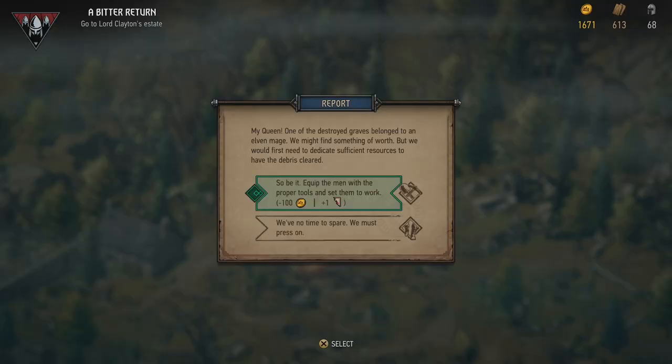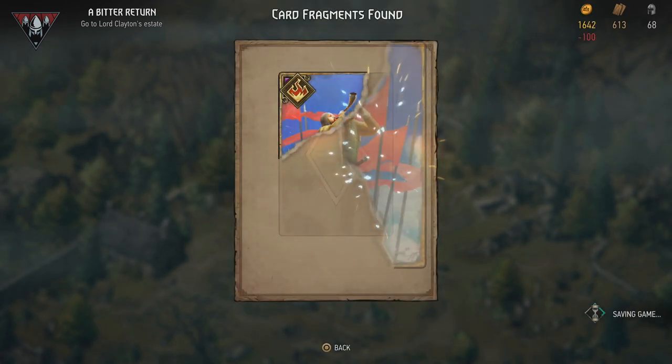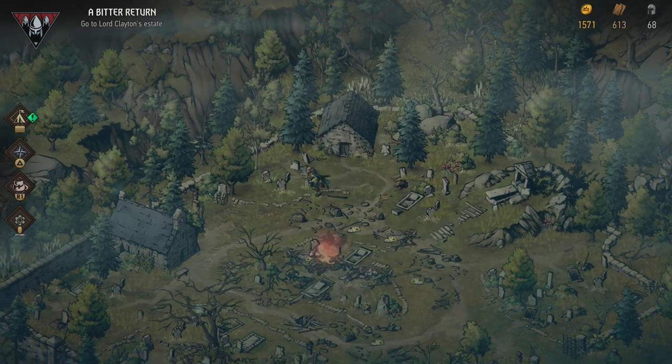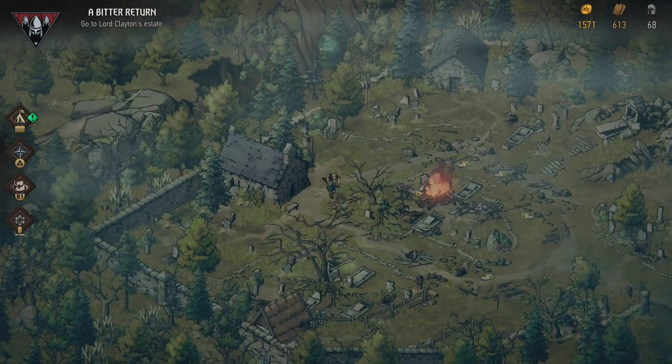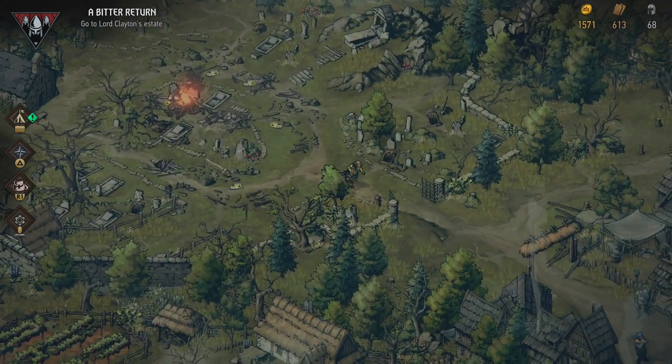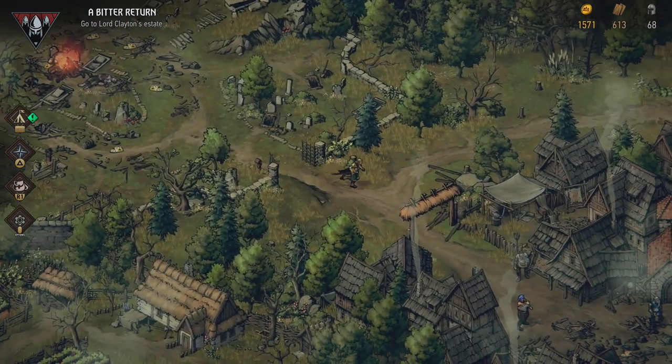There's a little shack in the back. One of the destroyed graves belongs to an elven mage. We might find something of worth, but we would first need to dedicate sufficient resources to have the debris cleared. That's part of a card, so I really want that — the second part of the Commander's Horn card. Let's start gathering that. And yeah, let's leave this graveyard behind, because I feel like that's the reason why I can't do anything in the camp.